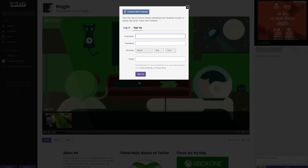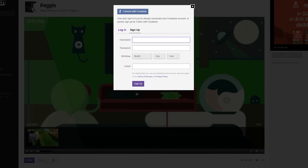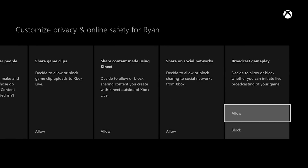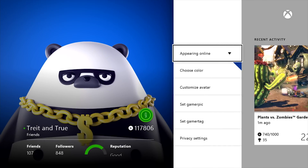First things first, if you haven't signed up for a free Twitch account, head to twitch.tv and sign up. Also, don't forget to make sure that your privacy settings are set to allow you to broadcast gameplay. When you broadcast, make sure you're appearing online or your broadcasts won't appear in your followers' feeds.